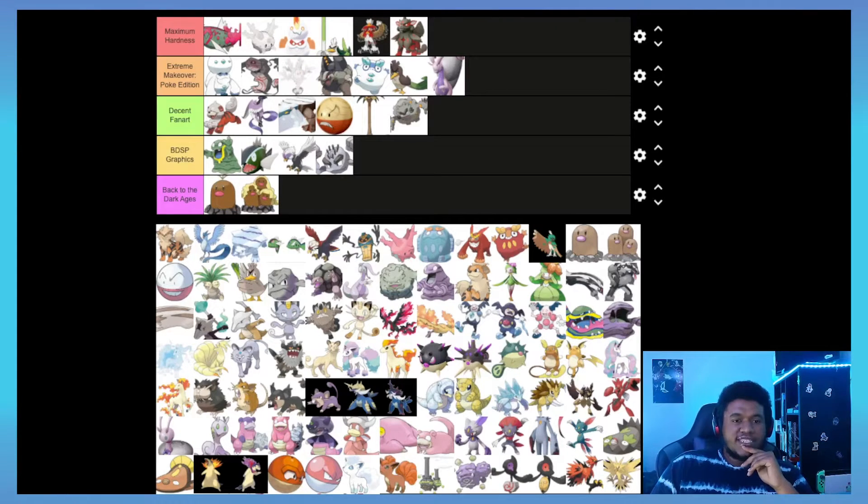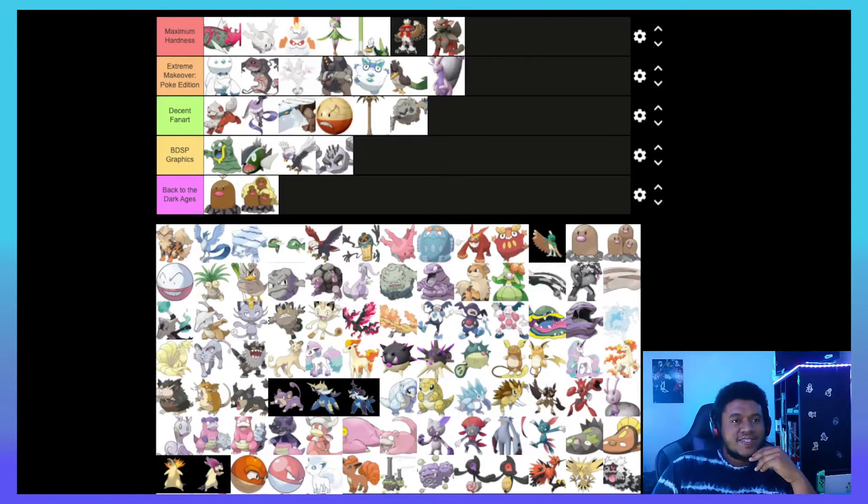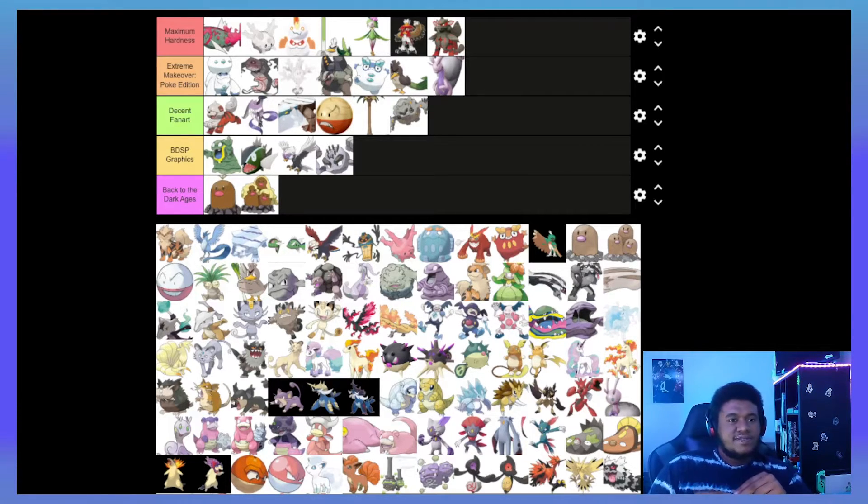Next on the list is Hisuian Lilligant and I am just in love with this design — I think it looks like a Digimon, and everybody knows how much I love Digimon, so this gets Maximum Hardness for me. It really took the dancing and sunshine-loving aspects of Lilligant and made it entirely about dancing — it looks like a ballerina. Dancing is a very physical activity so the Fighting type fits it very well.